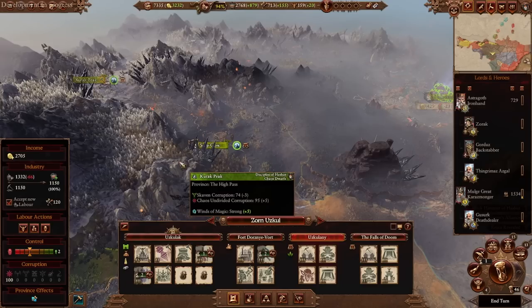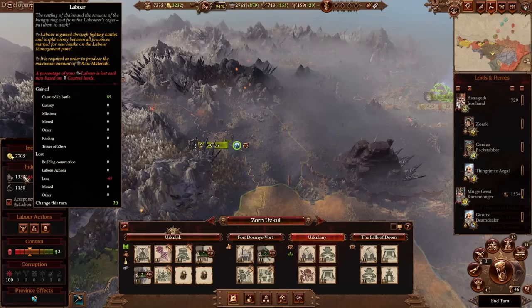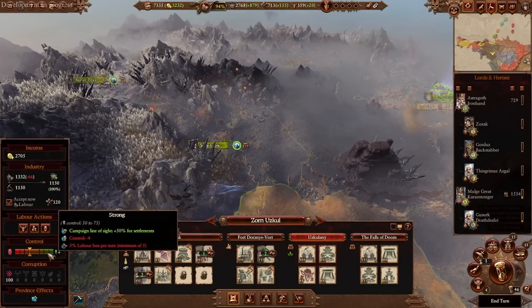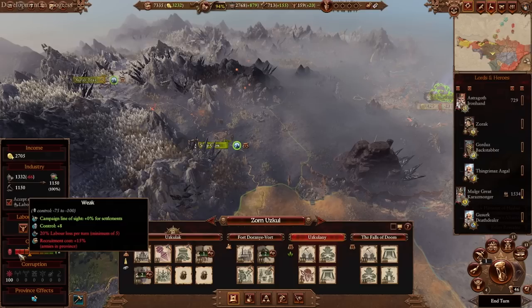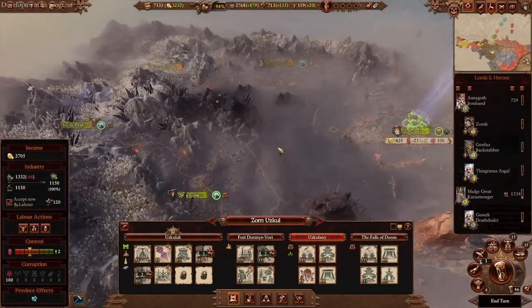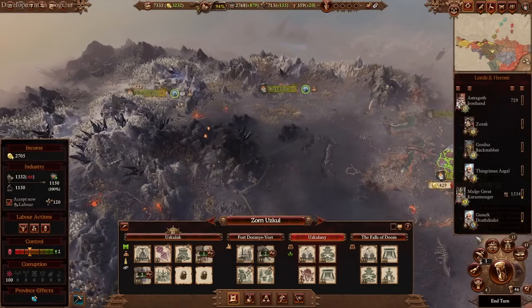You can sack or raze enemy settlements in order to get a lot of labor from them. Obviously fighting battles you can get them, and there's a post-battle loot option for additional labor. It also decreases every turn based on your control levels. The better control you have, the less labor you lose per turn, which helps balance itself out — but it's something to keep in mind. Labor can slip away from you if you're not paying enough attention, so it's important to keep track of.